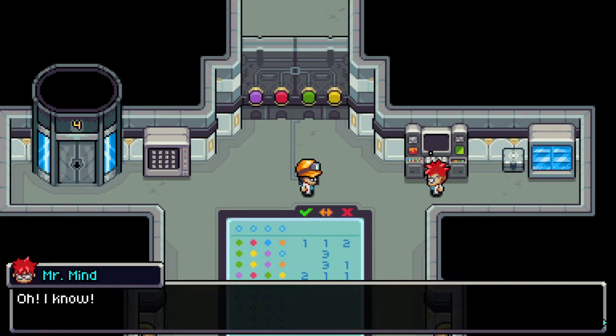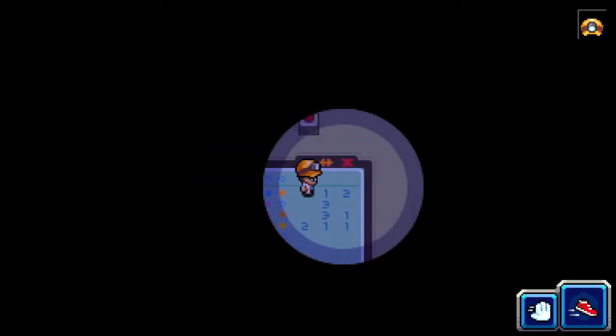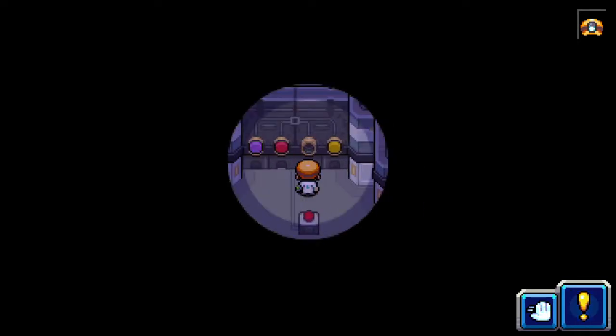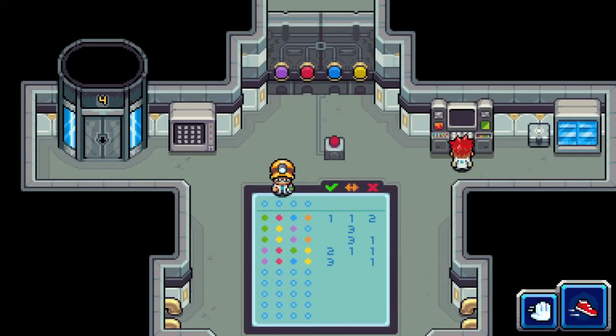Two in the correct position — that makes it a little annoying. We got two in the correct position and one color wrong. I'll say blue is maybe the right color — or maybe green is not the right color. Let's take out the green and put in blue right where it is. Three in the correct position and one wrong color — we're getting a lot closer.